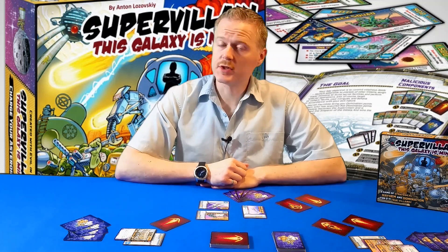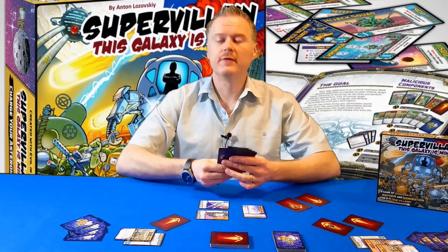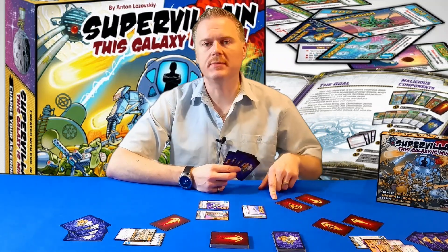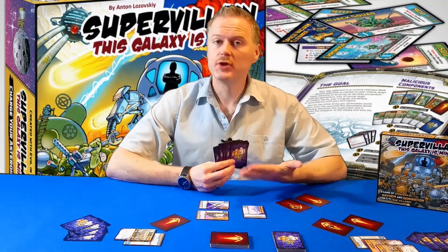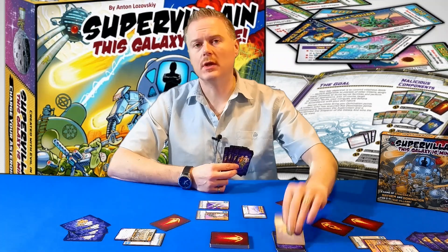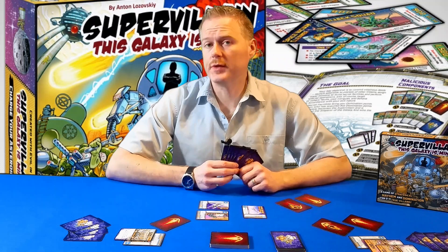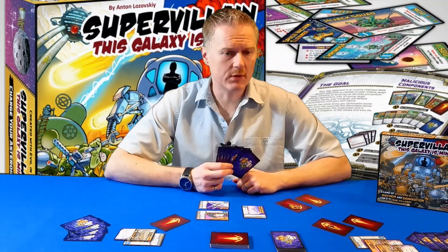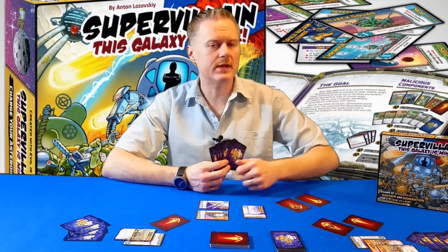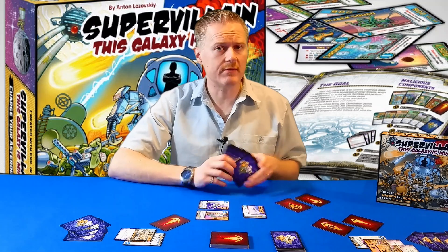Every single morning phase starts off the same for every player. The first thing they need to do is see if they have any asteroids or charged asteroids in play that have not been shot down. If you start your turn with any asteroids or charged asteroids in play, you get to draw one minion card for every single asteroid or charged asteroid you have in play. This is the only time you can go beyond the hand limit of seven cards.